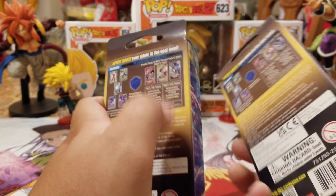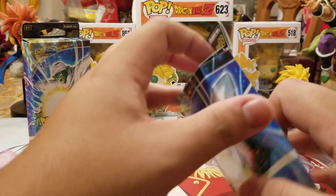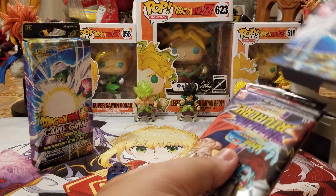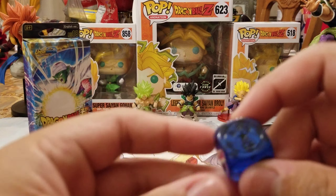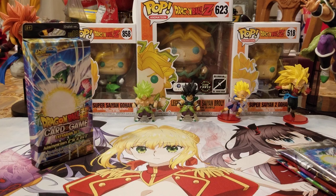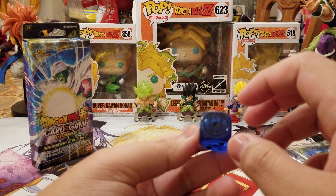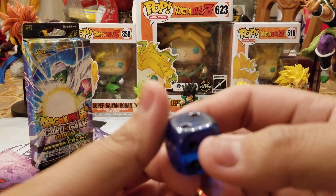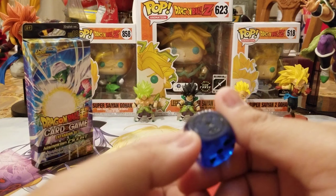Let's get into it. I thought there were going to be like 3 of the Supreme Rivalry, but let's just see. The dice for this one is supposed to be the black star Dragon Balls, or the dark Dragon Balls. They're supposed to be like this dark blue color. That's pretty cool.